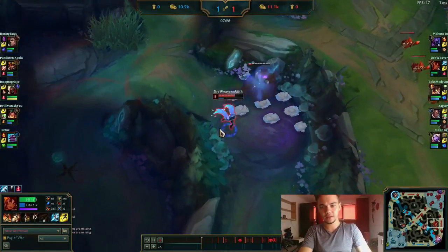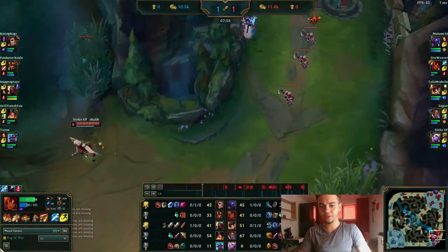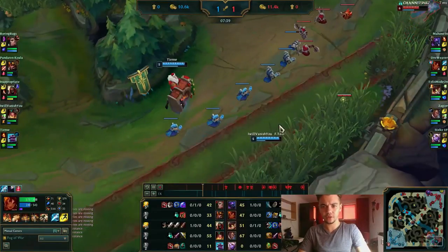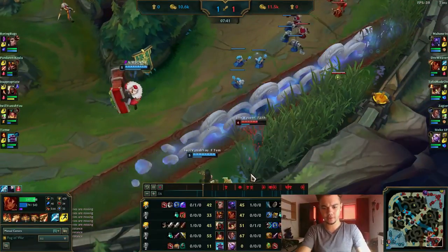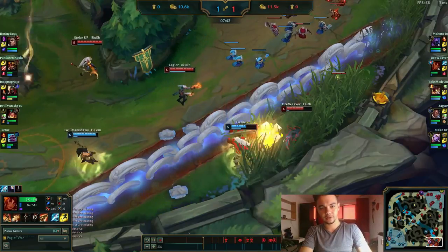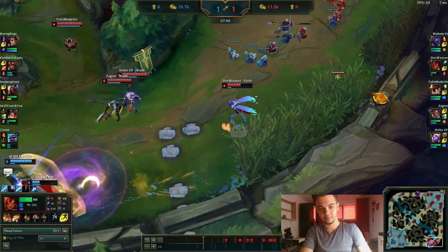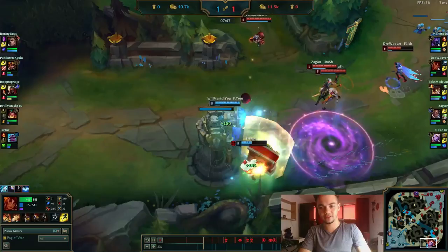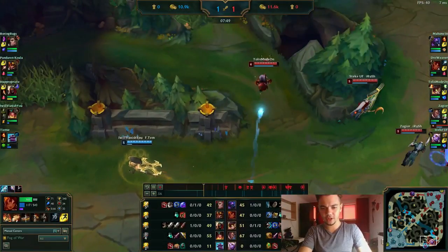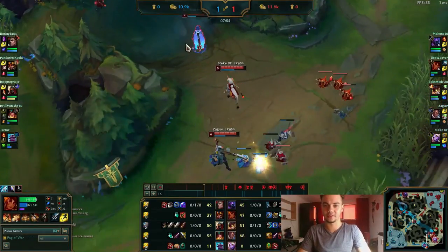I hit level 6 and now we start thinking about bot lane ganks. If we win bot lane — since Jax is already winning — then we might have a chance. Look at this ult positioning right here — it was a perfect ult. Sivir actually comes here to try to help, but had to flash because she wasn't in range. This was a very good fight for us. We burned their flashes and defensive summoner spells.